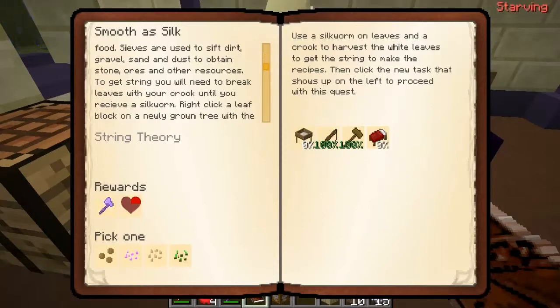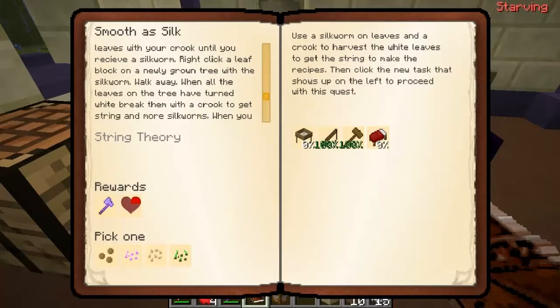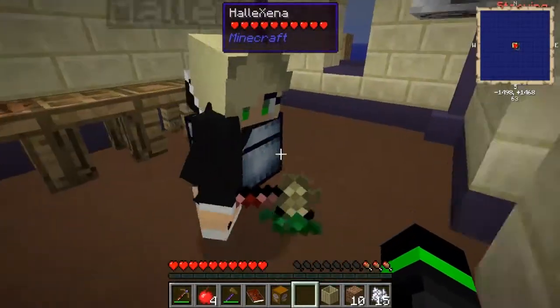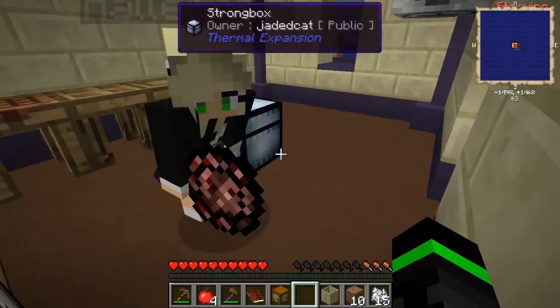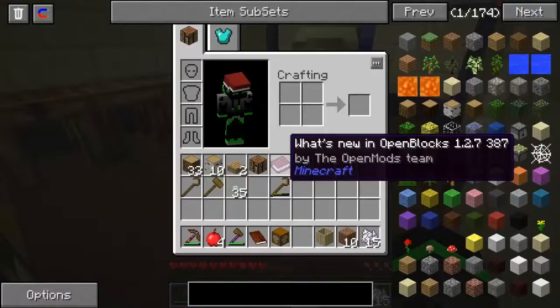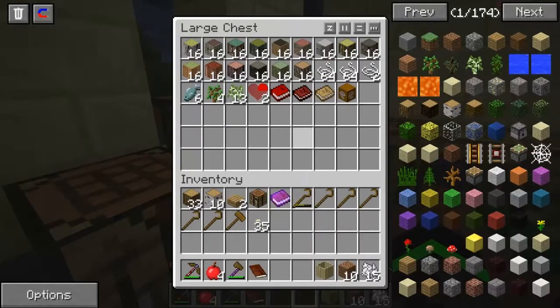To get started, you will need to break leaves with your crook until you receive a silkworm, like I just did before. Right click a leaf — basically what I just said. Plus you can make it into food. I got a spiked axe and a pan — and from my reward bag! At least we have a better weapon.